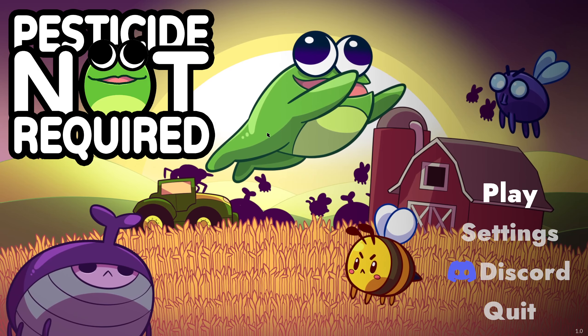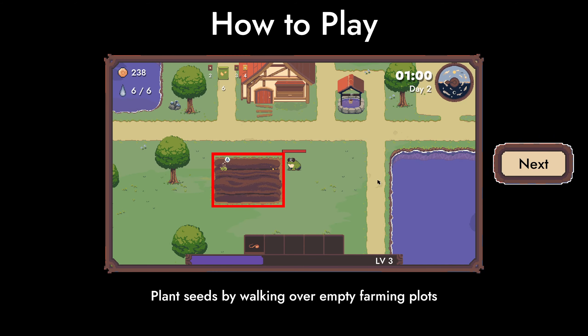Hello, Zare here, and welcome back to Pesticide Not Required — at least a release. So, how to play: plant seeds by walking over empty farming plots.